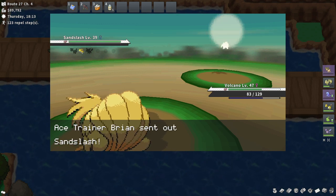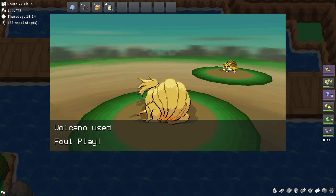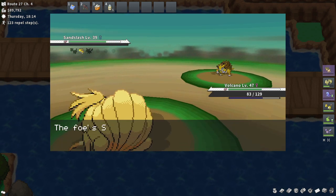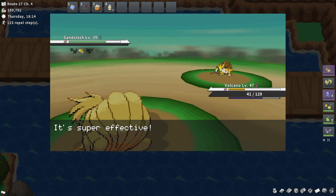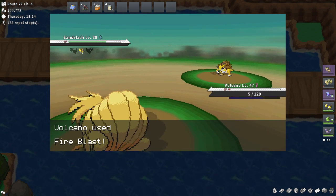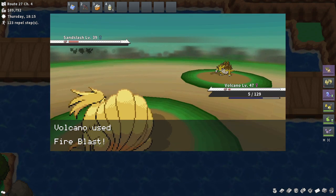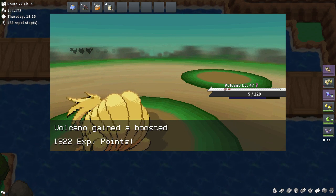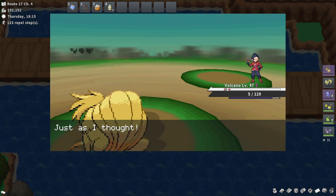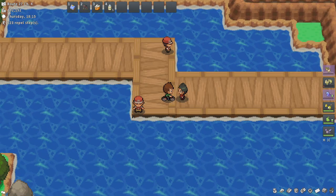And a Sandslash. Let's go with Foul Play — that's a new move I taught Volcano because I had a TM for it. Didn't really do anything, but it's okay. Let's try Fire Blast now — that should do more. There we go, Sandslash goes down. Kind of surprised that knocked it out, but good. The trainer says I'm not a very good trainer — yeah, they thought right.